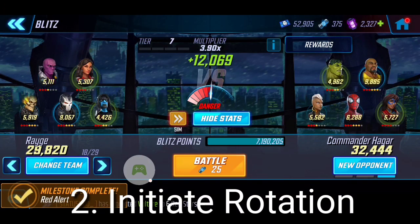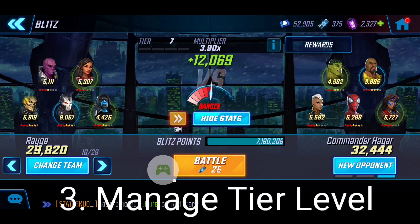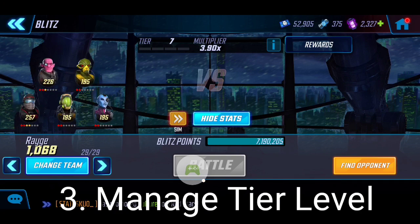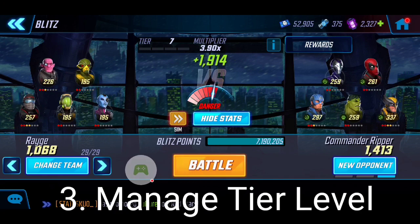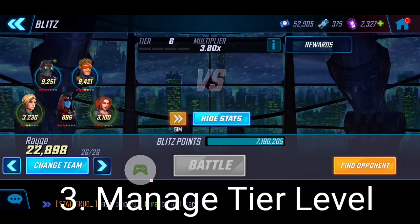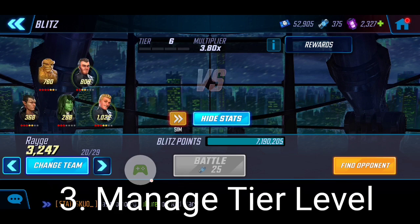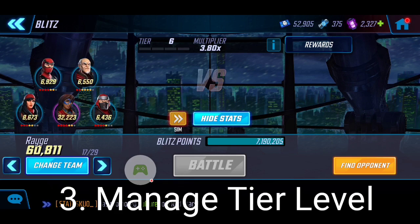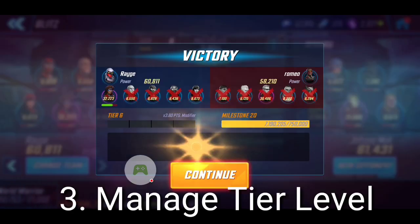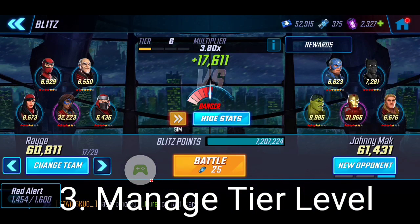Once I'm in the 3.9 multiplier range, this is where I want to get a little creative. I'll go back to those weaker teams I mentioned earlier and try to lose intentionally, because I want to drop back down to the 3.8 range — beautiful. Then I go back to my wins. What this does essentially is balance the victories you can get, ensuring you're getting these fragments and deep freeze orbs.